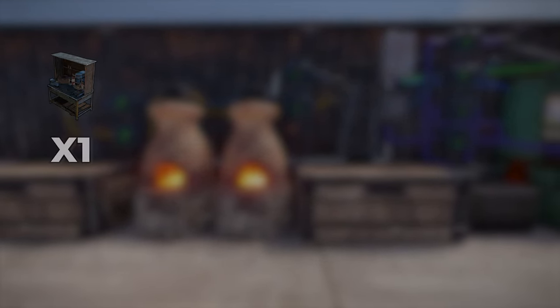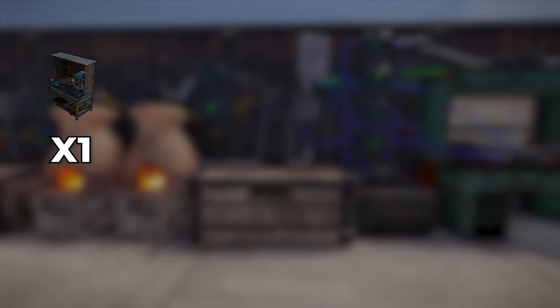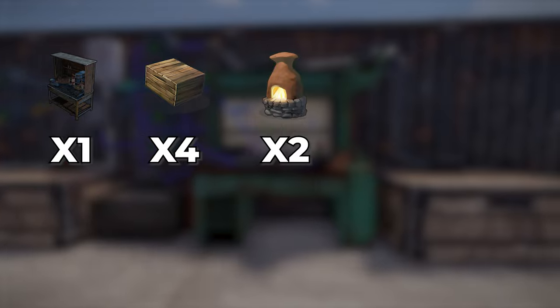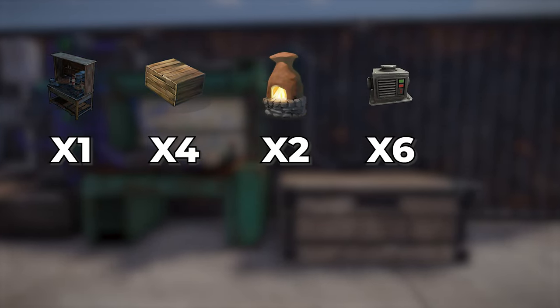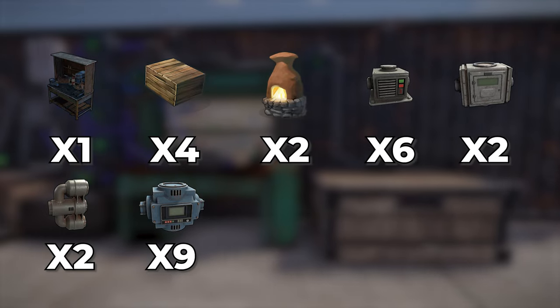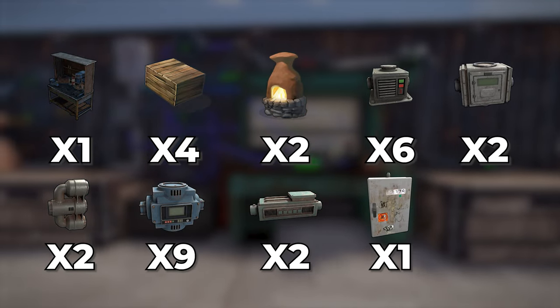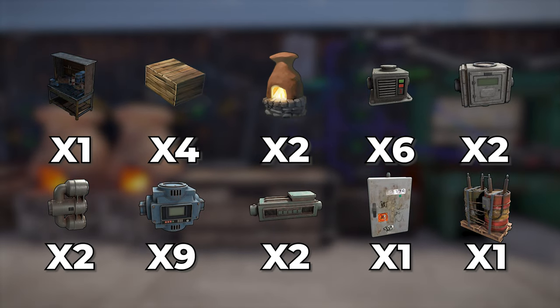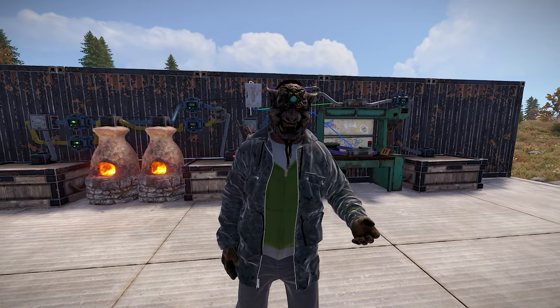Before we get started, let's cover what you will need. First off, you will need at least a workbench level 2 to gather all items necessary. You will need 4 storage boxes of any size, 2 furnaces, 6 storage adapters, 2 splitters, 2 combiners, 9 conveyors, 2 industrial crafters, 1 splitter, at least 1 workbench of any level, and a power source of some kind. I would recommend a medium battery or higher.